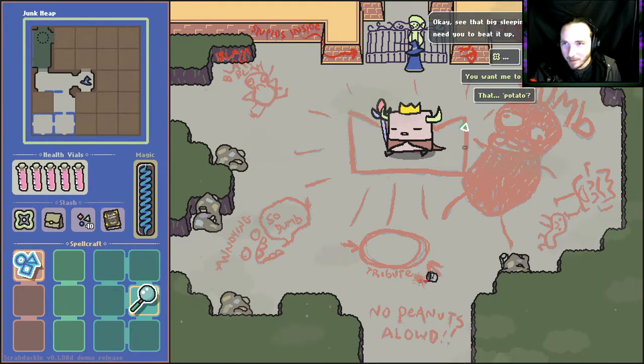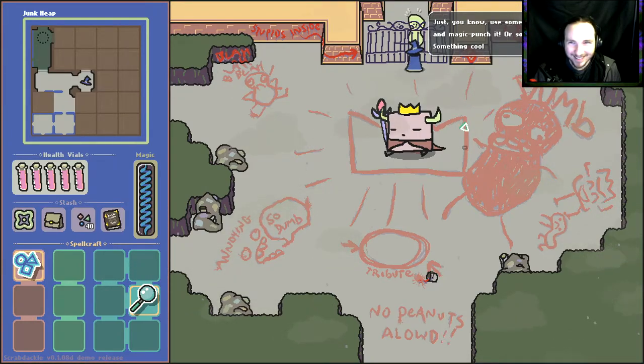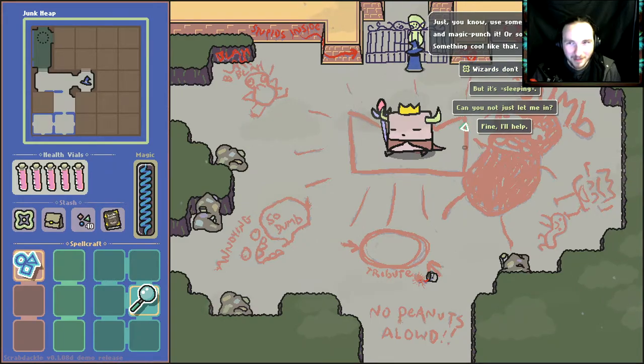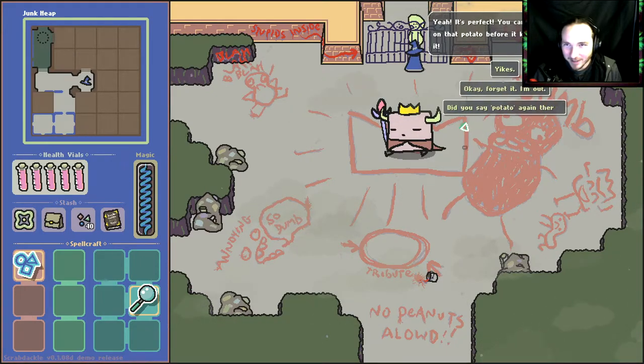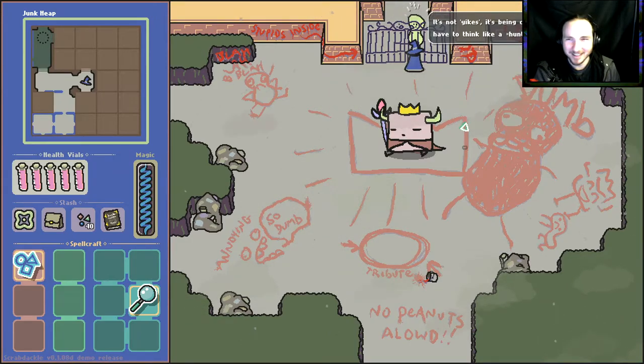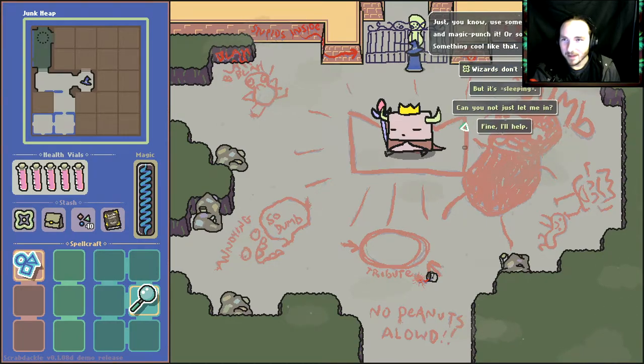See that big sleeping potato? I need you to beat it up — just use some wizard magic and magic punch it or something, something cool like that. But it's sleeping! Yeah, it's perfect — you can get the jump on it before it knows what hit it. This guy's ruthless! It's not yikes — it's clever. You just have to think like a hunter. Just use some wizard magic and magic punch it.